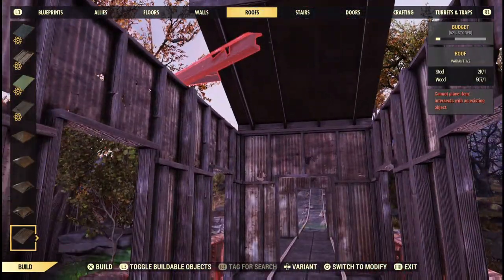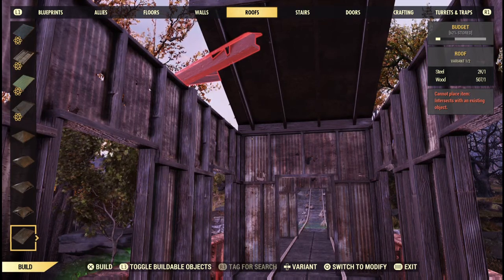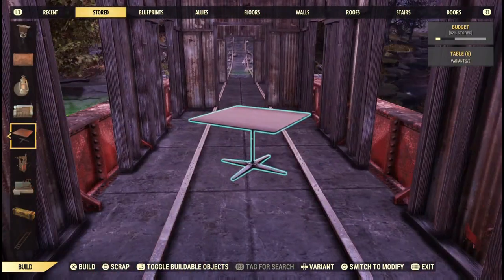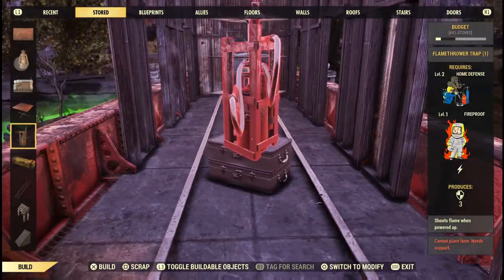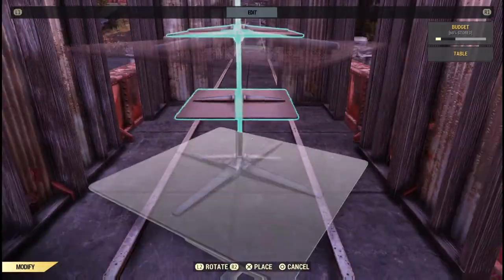Go ahead and destroy both of those roofs at once to get that over with — it makes things a little easier later on. We do have to put in that roof first though, because if you try to pop it in over a staircase the way we're placing the stairs, the game thinks it's intersecting and just won't let you. So stack up your tables and suitcases, then flamethrower those roofs on each end.